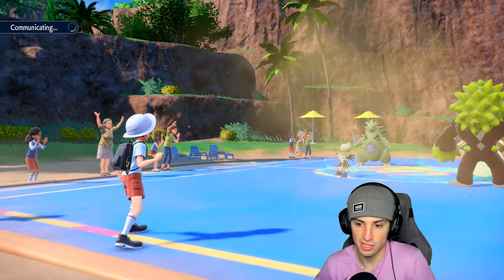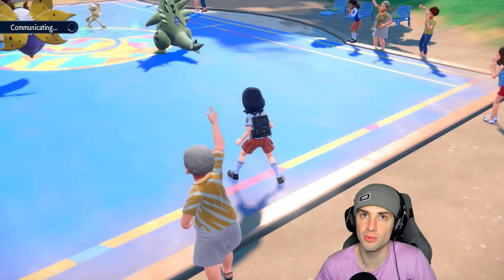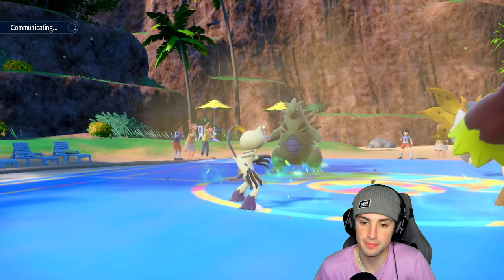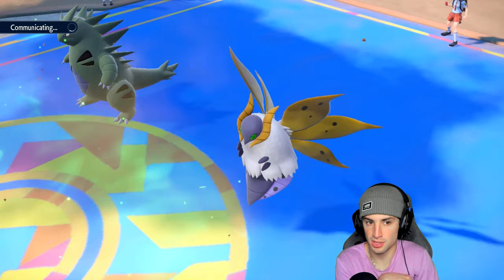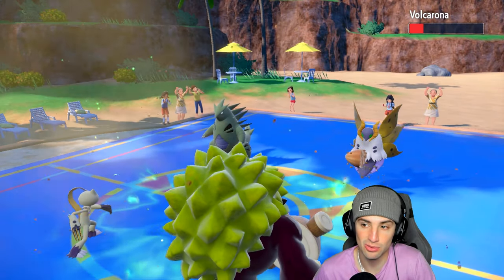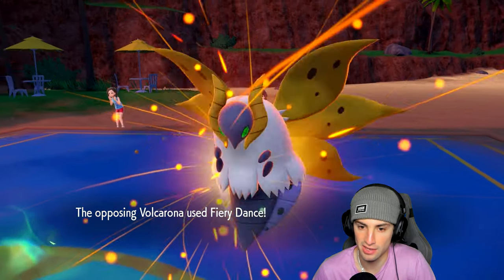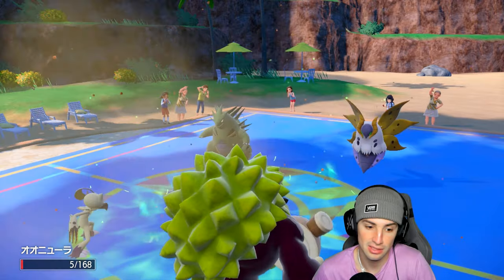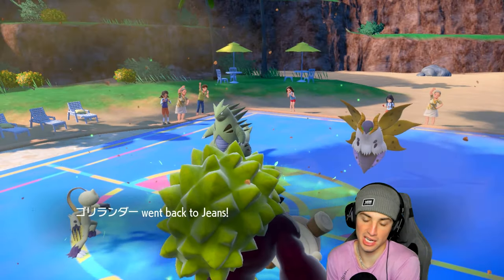Acrobatics isn't STAB but it is super-effective and double damage without an item. There's a chance their Tyranitar protects — Acrobatics launches and we out-speed! It doesn't KO though, which we do not like. Sneasler is alive for one more turn. Fiery Dance fires into Sneasler — they want to get rid of it. I survive but Sandstorm chip will KO me. U-turn does respectable damage — I can bring out my Tyranitar now.